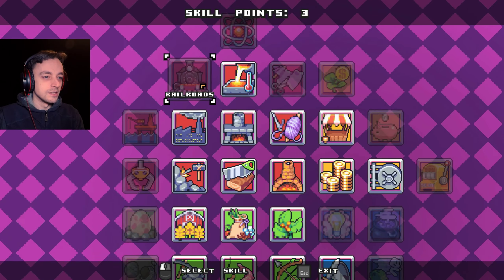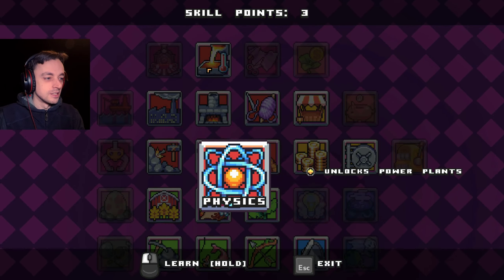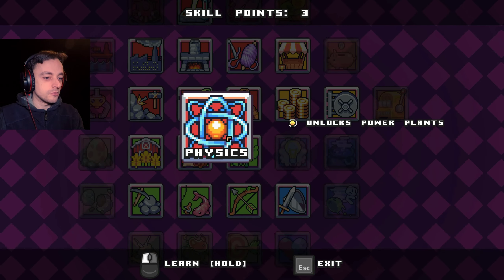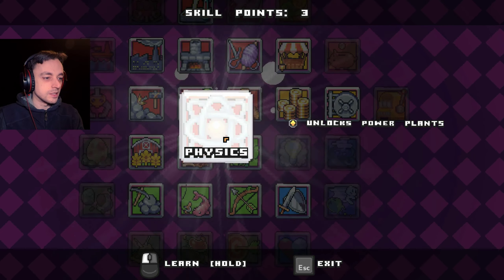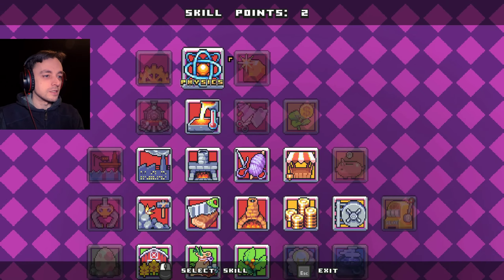Drilling. Interesting. Railroads. Fascinating. Physics unlocks power plants. Maybe I'll need a power plant for the factory, so yeah, let's get the power plants. Bingo! One power plant. Thank you.